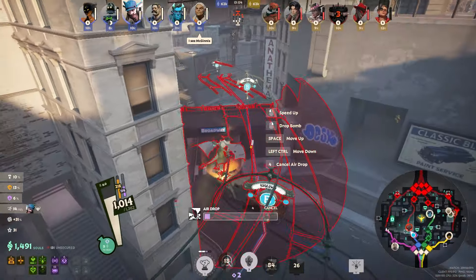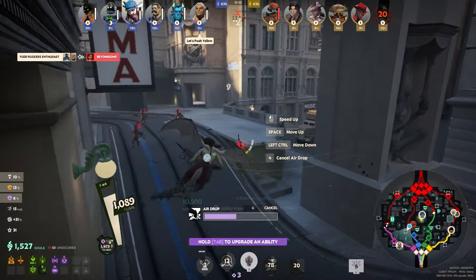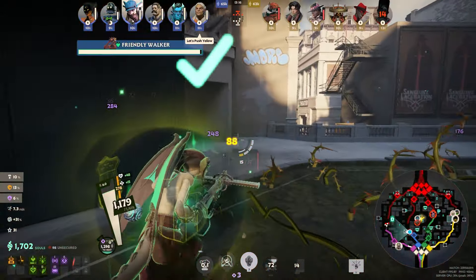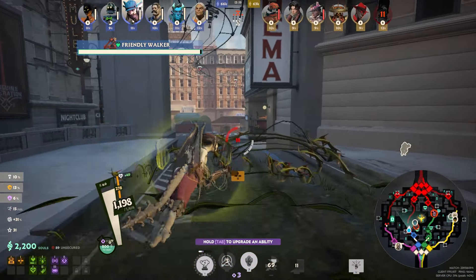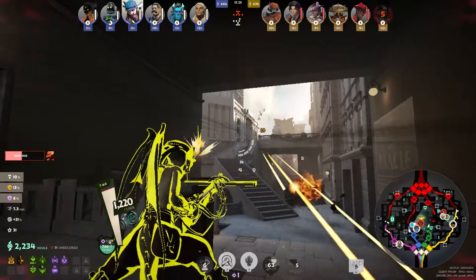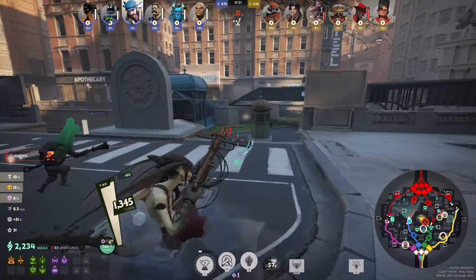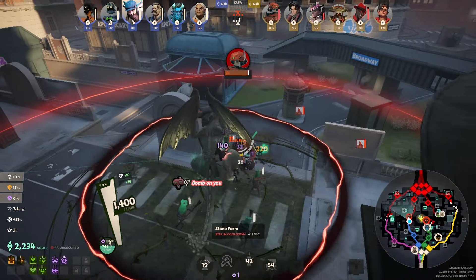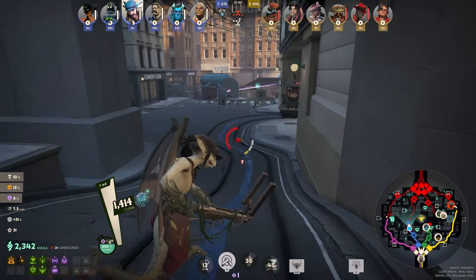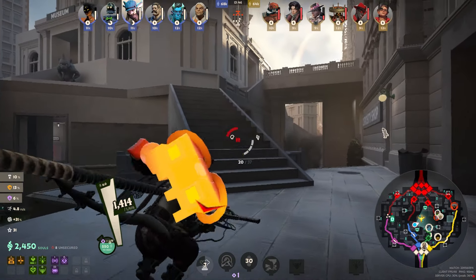With three enemies here I ult to see if I can do anything, but they all back up — sort of a wasted ult. Abrams goes in but everyone backs away and nothing happens; I can't over-commit since there are more enemies than friendlies nearby. We don't want to die and feed away the lead we're slowly building. Also worth noting: Ivy's three completely counters Bebop's most common rotation, so you don't have to be afraid of him as long as your three isn't on cooldown.